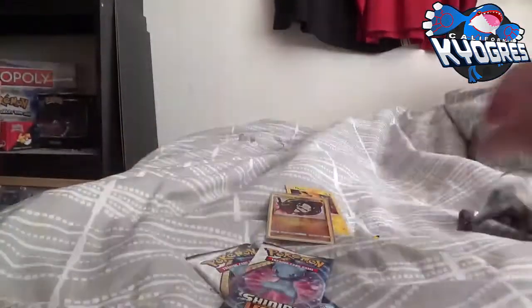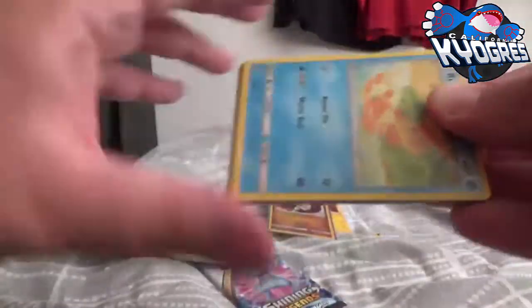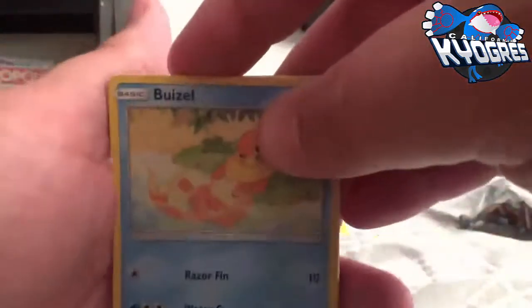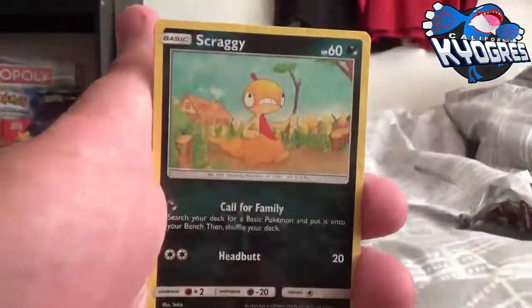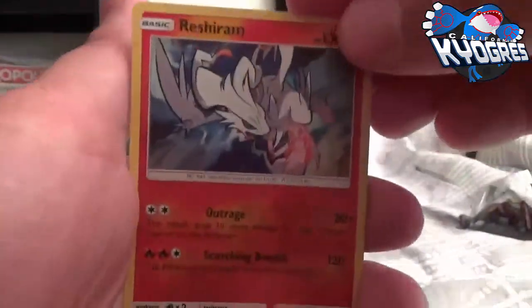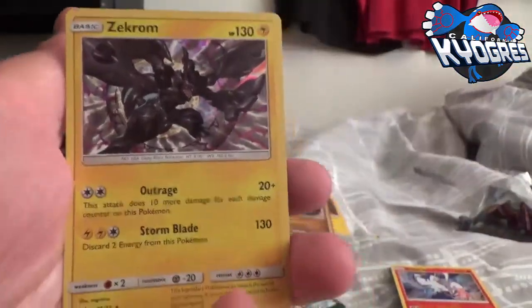I'll do a full recap of everything after. All right, next up our second Shining Legends pack. We got a Breezelm, Whismur, Torchic, Scraggy, another Qwilfish, Warp Energy, Floatzel, Carnivine, and a Reshiram Reverse Holo Rare — that's very nice — and a Zekrom Holo.